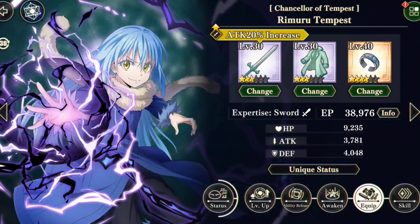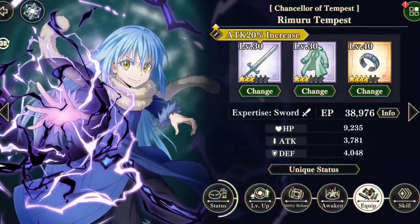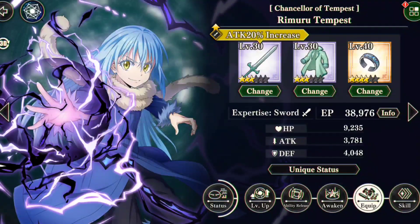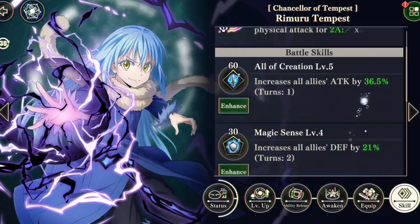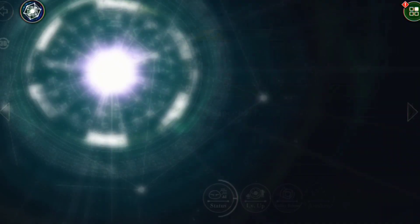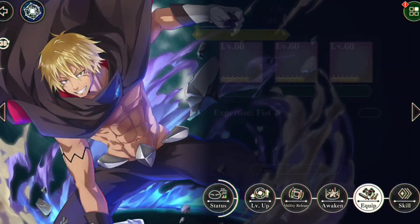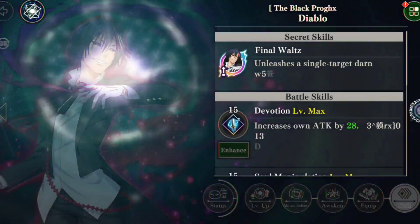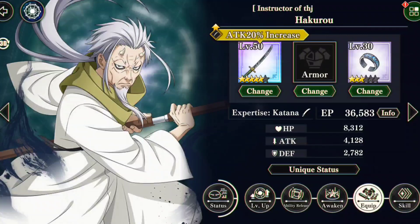Then we have Rimaru — I probably need to finish upgrading his equipment. I've just haven't really gotten to it, and his skills aren't maxed out either. I just don't really use this Rimaru too much. But then we get into the dark units, and all the dark units are fully maxed. Every dark unit I use hard is fully maxed out and ready to go.